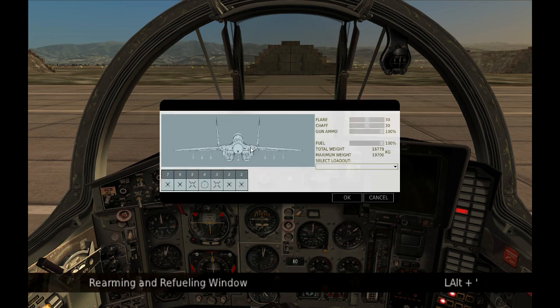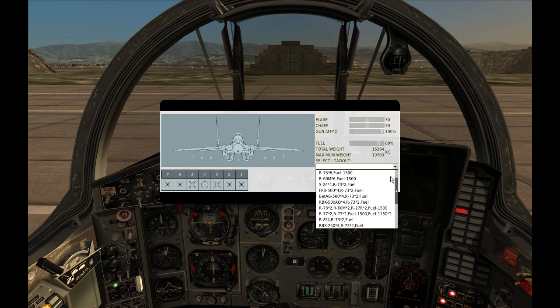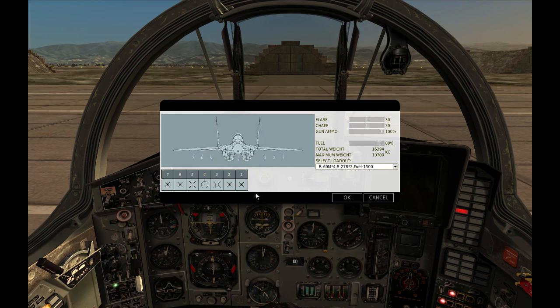Open the rearming and refueling window. Here we can change the amount and balance of flare and chaff, the amount of gun ammo, and the fuel load. But most importantly we can change the weapons loadout. Choose one of the predefined loads, or right-click on a specific pylon and choose a weapon from a selection of air-to-air missiles, bombs, rockets and so on.